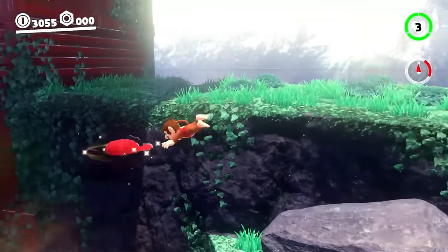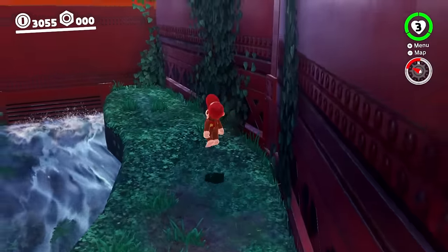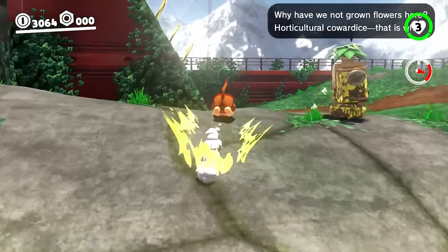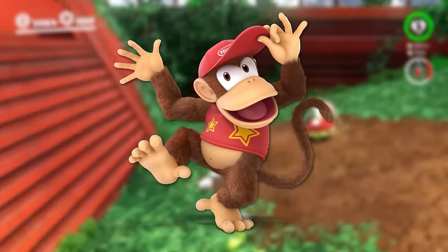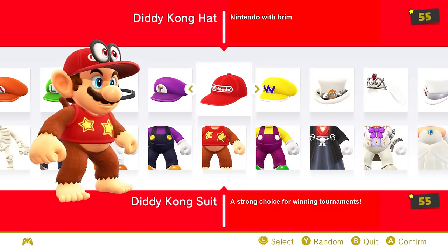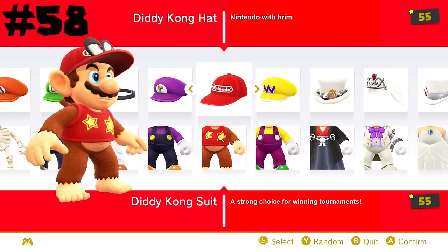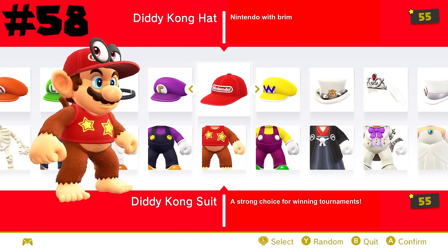First off are the Diddy Kong suit and hat. This just looks super bizarre with how it's designed. It's obviously based on the Donkey Kong character Diddy Kong, and while he himself is fine enough, his design just does not translate well to Mario — especially with the ears, because wow, these ears look awful. For its really bizarre and pretty gross design it will easily take last place at 58.